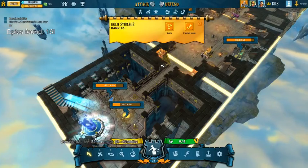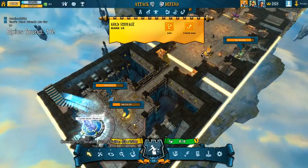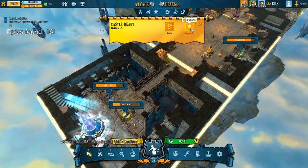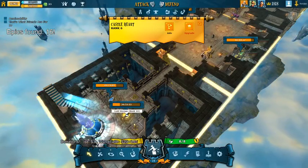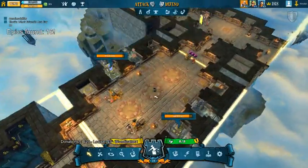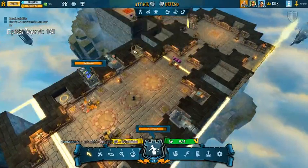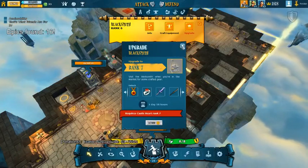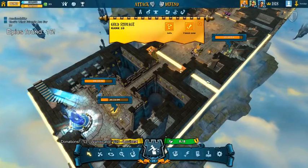Because most of them require a lot of money. I have two hundred thousand gold, and upgrading this castle heart is going to cost me two hundred and fifty-two thousand. But if you notice, my gold reserves are full, so I have to upgrade my gold storage before I can upgrade my castle heart. These structures are under construction, that's why they have those thingies around them. This one I can't upgrade anymore because it requires a castle heart rank seven.